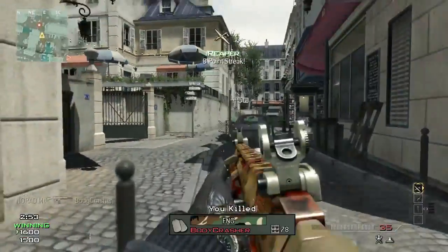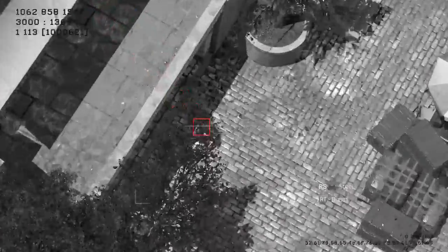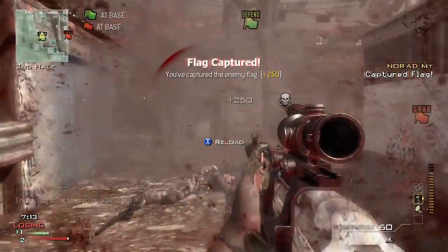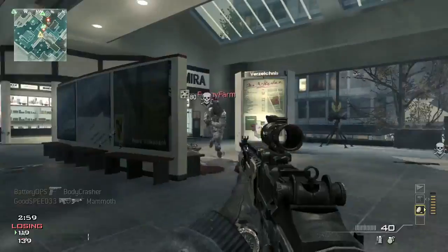What we previously called the killstreak system is now a pointstreak system. So kills are not the only way to move your pointstreaks forward. Every strike package takes advantage of this — things like capturing flags, taking domination points, and even assists, if you use a certain perk, count towards moving your pointstreaks forward.